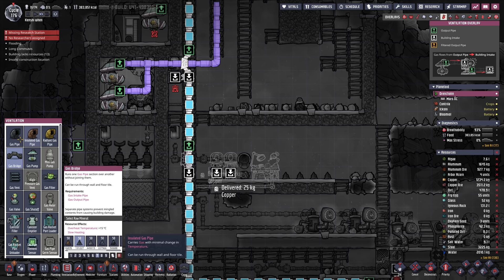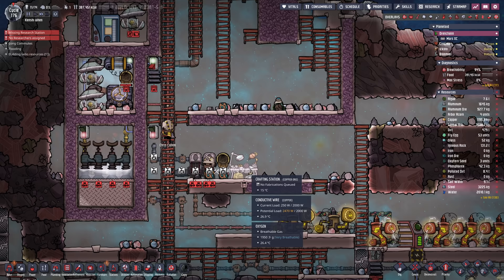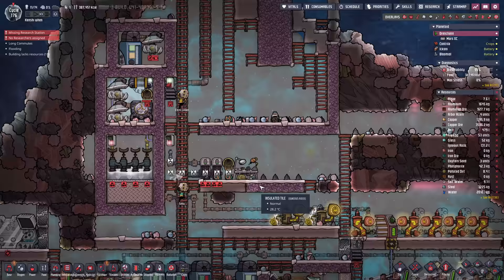We're going to splinter off some oxygen so we can fill those up. Oxygen mask docks fill up the masks, then all we have to do is craft a few. We've got more copper ore coming back from the other side so we'll make four oxygen masks, just in case. We'll stick them in the docks and when they're full of oxygen we can start manually assigning them out to people.